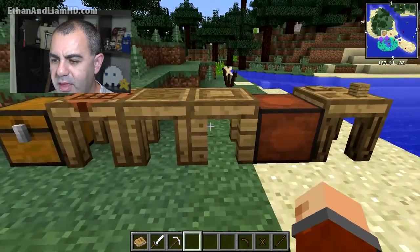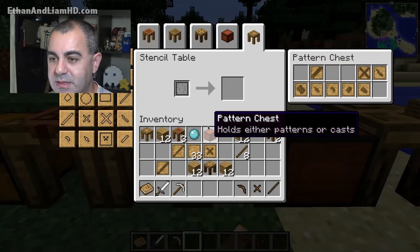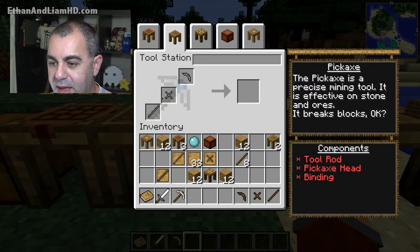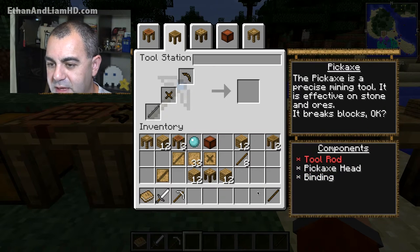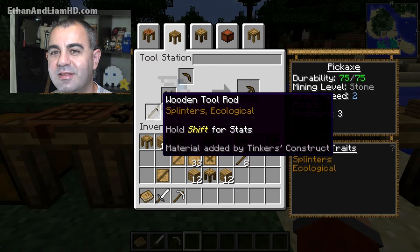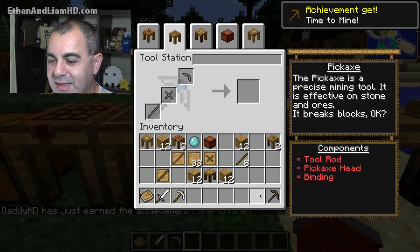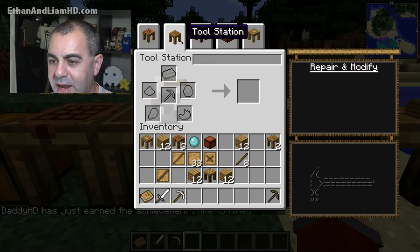It seems like a lot of work to get one thing made, but it's worth it in the end because you can make really OP weapons. Everything's kind of attached, so I can go back and forth. I go into the builder, throw in this part, this part, and my rod, and there we go — I got a wooden pickaxe. That's really cool.